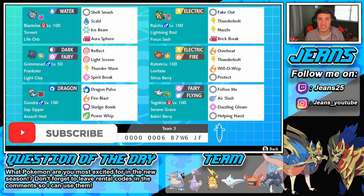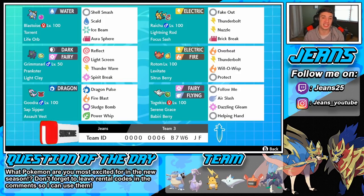This team is built around Blastoise with Shell Smash, Scald for STAB damage, Ice Beam, and Aurora Sphere. Once we are able to get that Shell Smash set up, he's basically just gonna be able to one-tap most Pokemon — he'll just be out there dominating and taking control. We have Togekiss on the team who is going to allow us to get the Shell Smashes off a lot easier, considering we have Follow Me on it.